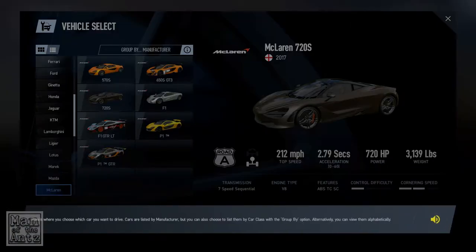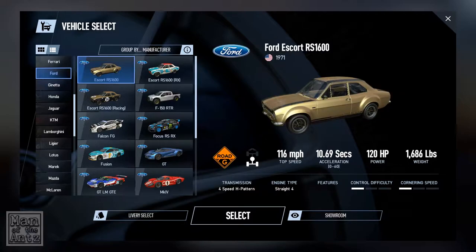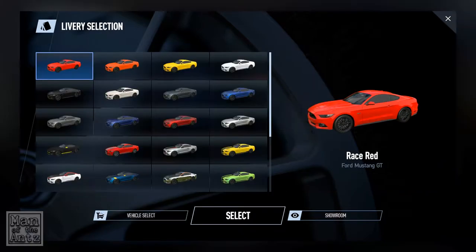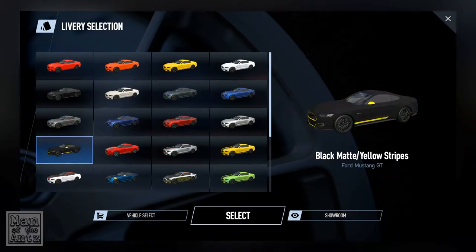So we need a Ford — it is the 2015 Ford Mustang GT we want. That's the one there. Livery select — I couldn't see this in the last one. It's not going to matter too much because we're using the cockpit view, obviously.